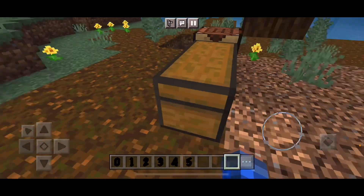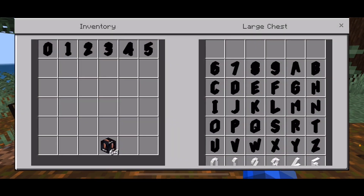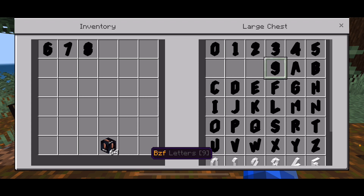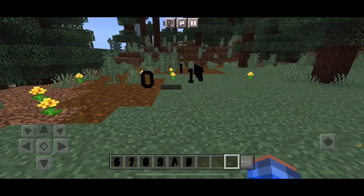Now, you can craft them with any blocks you want. But here's the thing — I tried to build a letter, like the letter A, and it worked, but it was not easy. So I guess this mod is another option.